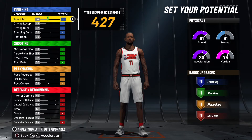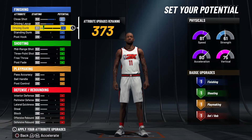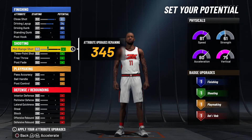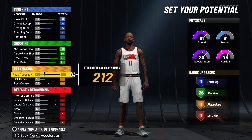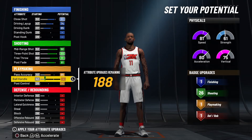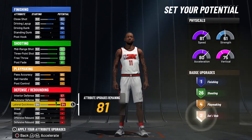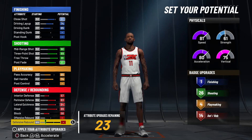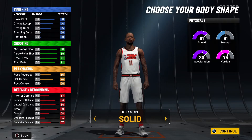Let's get started. We're going to go with an 80 close shot, max out our layup, and our driving dunk we're going to bring up to 65 — then we're done with finishing. We're going to max out our shooting — just max everything out here — and then our post fade is going to go down to 81 to give us 26 shooting. For pass accuracy we're going to go up to 65, and ball handle we're going to max out to 74, giving us the four playmaking. For defense, we're going to max interior, perimeter, lateral, steal, and block, and then put the rest into defensive rebound which gives us 67. So we're looking at a total of one finishing, 26 shooting, four playmaking, and 18 defensive.